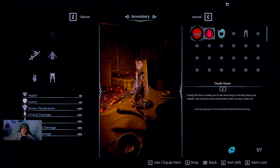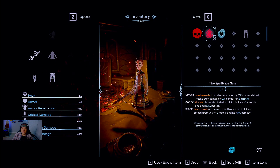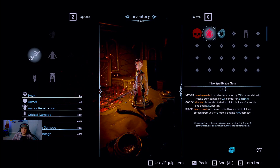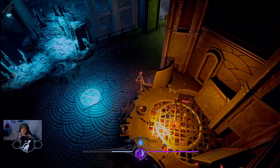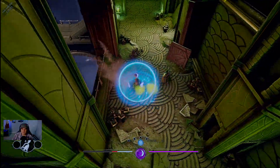We pick up a Fire Spell Gem — rumored to hold the breath of fire. We also find an item that causes you to die and return to the last place you rested, for if you're stuck somewhere with no way out. I really like that they include that — a lot of games don't, and it's especially nice for an early access title.